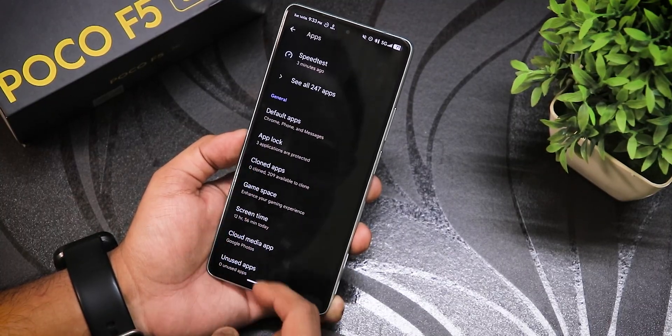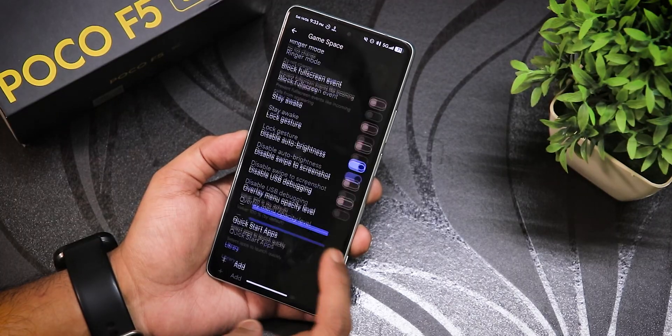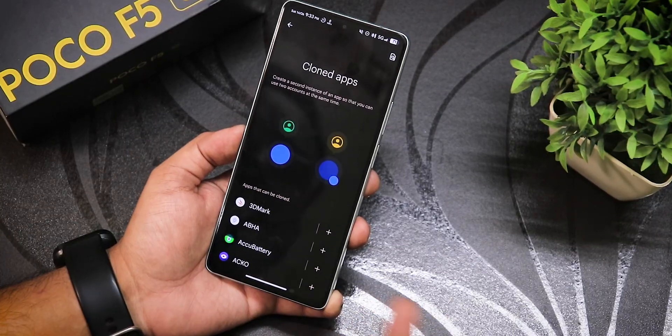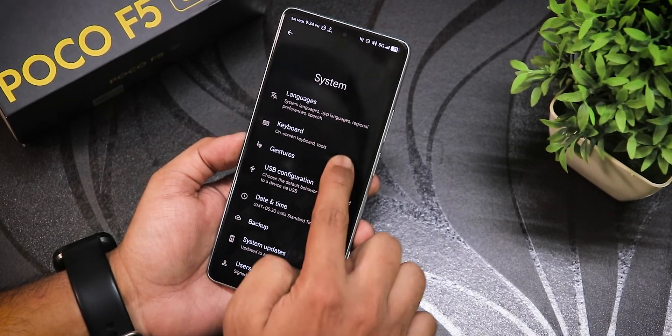In app settings, there's app lock already set up, game space where you can add any game, and cloned apps so you can run two accounts of WhatsApp, Facebook, or any other app you'd like.